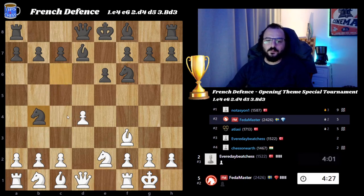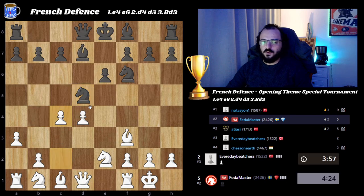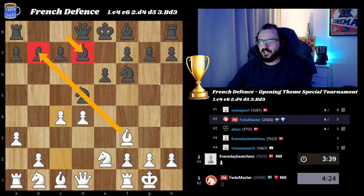Knight to b4 — one thing I'm curious about is after a3, where is this knight going to go? Because after c4, the knight is kind of maneuvering everywhere. Also, b7 is hanging now, so there are multiple issues. Bishop to d7 is always causing some challenge for black — hard to recover from these kinds of positions.